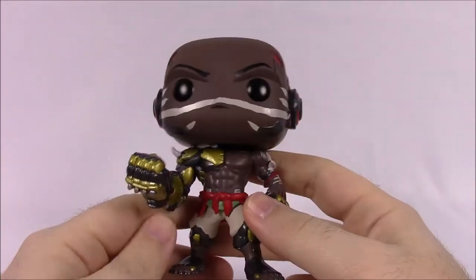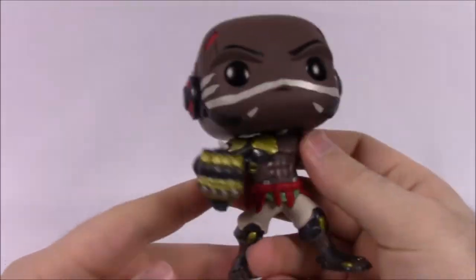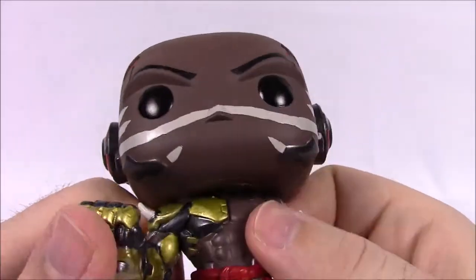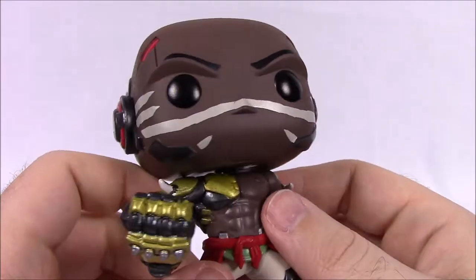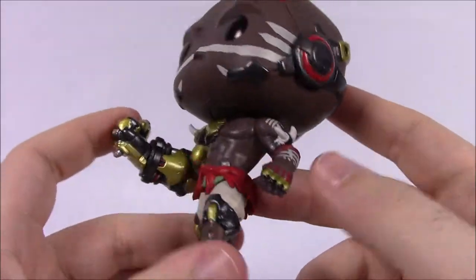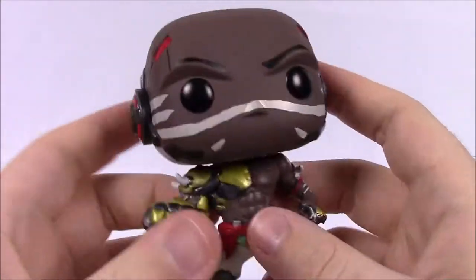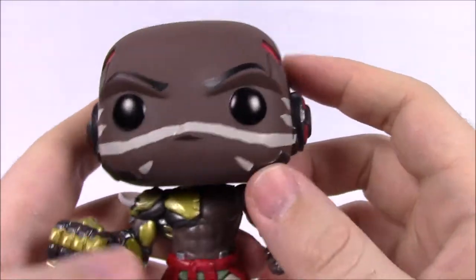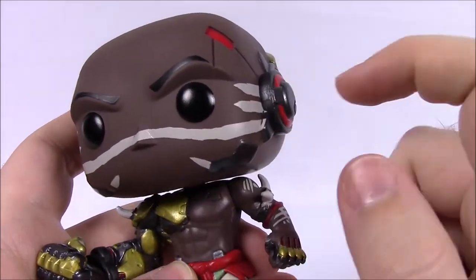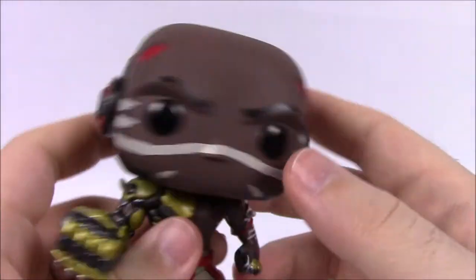Our last normal size pop is Doomfist. This is another one of the newer characters that has been introduced since I've stopped playing. He looks really cool though — pretty plain and basic but still really nice. He is a black character with dark skin, and by the design you could say he's got a tribal African look because of the war paint and the skirting design. Looking at his face, he's got war paint in white with a white stripe going across and parts coming off what I assume to be a visor.